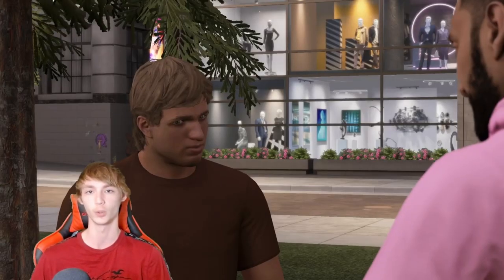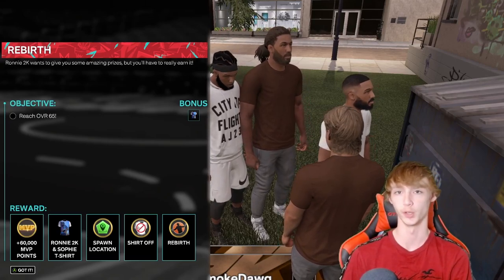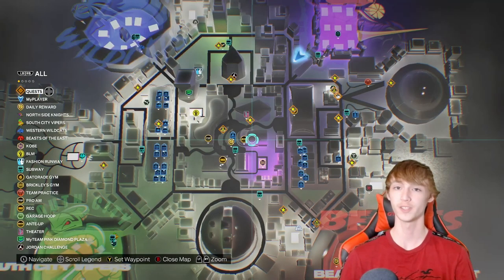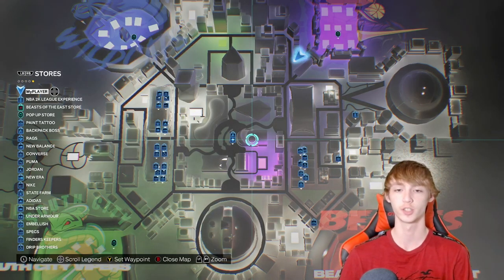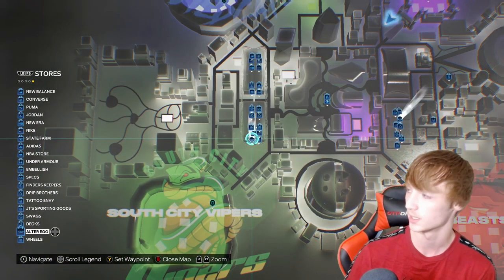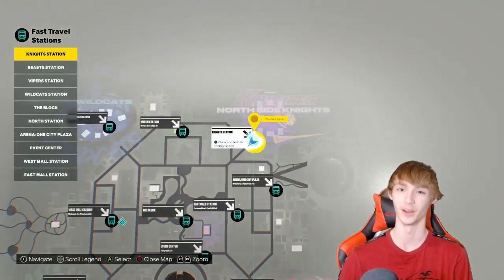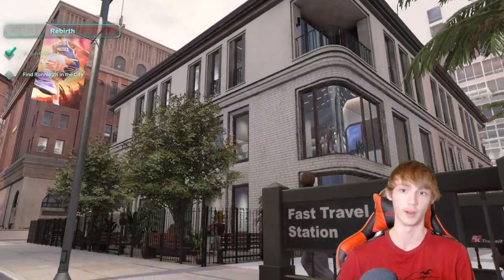Now let's look at the second location. All you have to do is reach 65 overall and you get the shirt bonus. Now let's head over and find Ronnie 2K in the city for the second location. I recommend heading over to the map and clicking the bumper a few times until you get over to the stores, then go down to the store that says Finders Keepers. Set a waypoint right there, and I definitely recommend using these fast travel stations because it's a lot faster to get around.